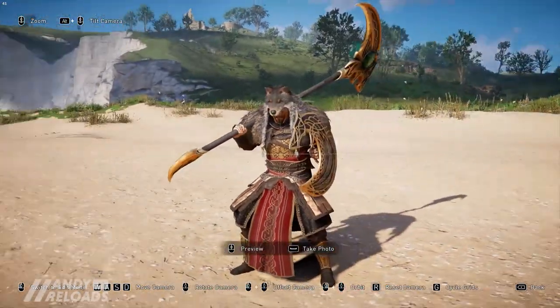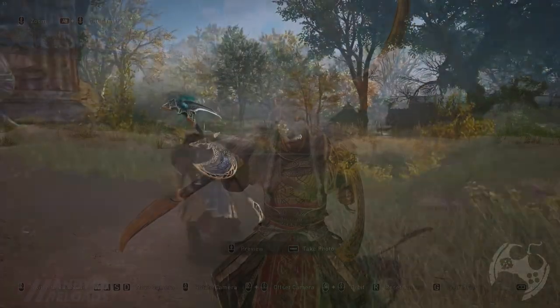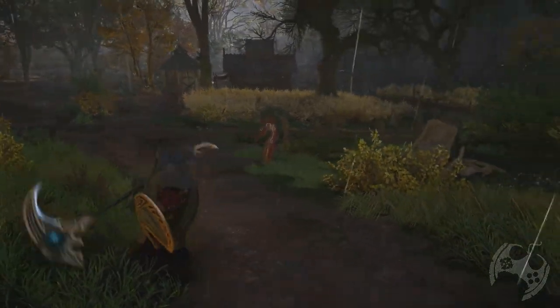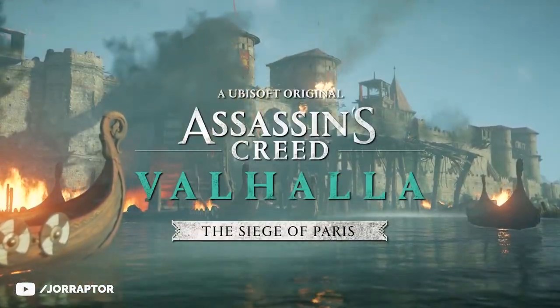We got our first look at side weapons in Assassin's Creed Valhalla — they look massive and one version is coming with an upcoming Helix pack. The next two Helix packs have leaked, giving us a taste of the weapon already, which we can then also get in the Siege of Paris DLC.